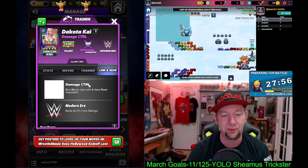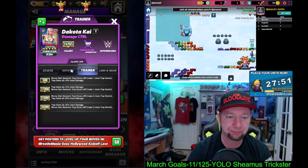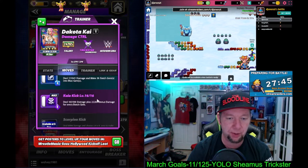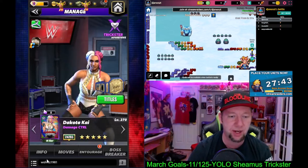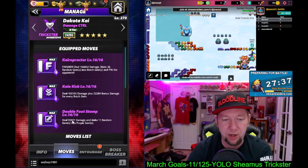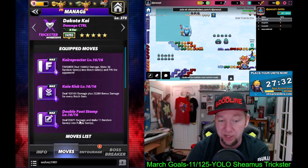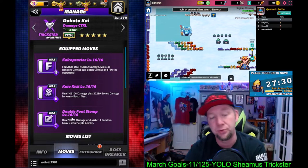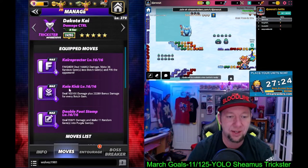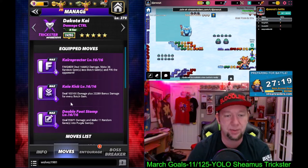The Damage Control blue move: start with eight more move points — that's actually incredible. She has no fancy gear, and the Kayo kick is the five-star move: bonus damage for every botch gem. We're going to start out with a botch gem in a five-star setup, going triple purple. The double foot stomp is a seven-charge move dealing 95,000 damage and making 11 random gems into purple gems. I love moves that spam the same color — it allows you to run three moves of this color.